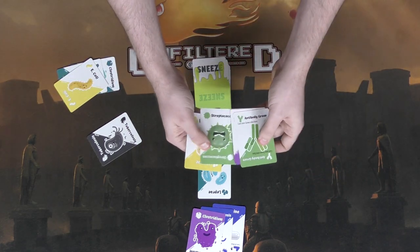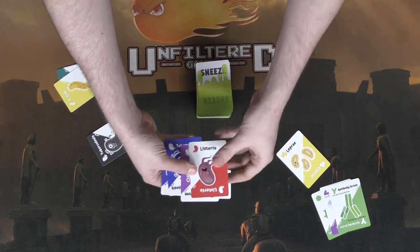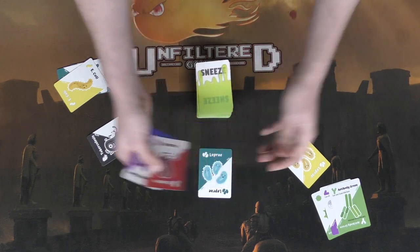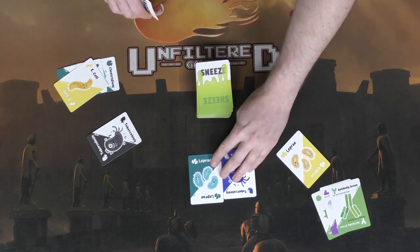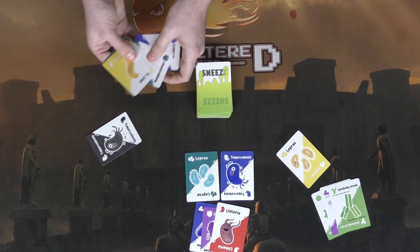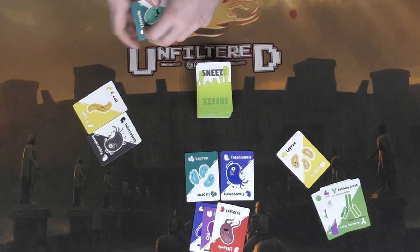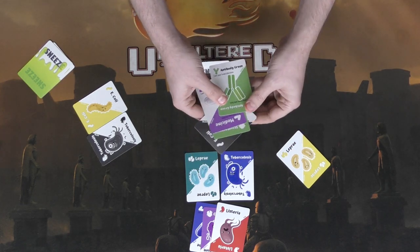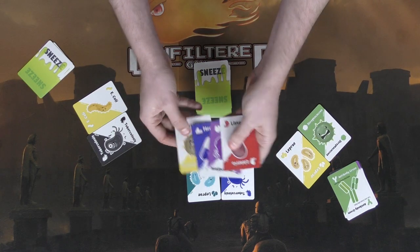The next player goes and plays something like tuberculosis. Back to this player: I've got blue, purple, and red, which means if I had Leprosy or this teal color in my hand I could play it on one of these players — but I don't, so I have to keep playing on myself. I'll play tuberculosis on myself because I have a medicine that will let me cure it next turn if needed. Next player draws — no matching tuberculosis or black cards — so they play E. coli.